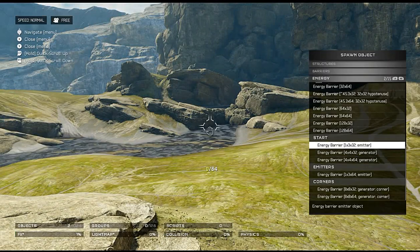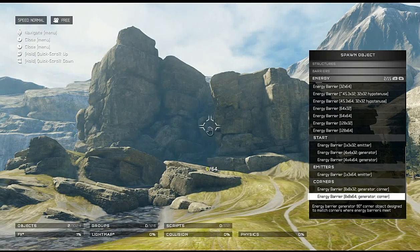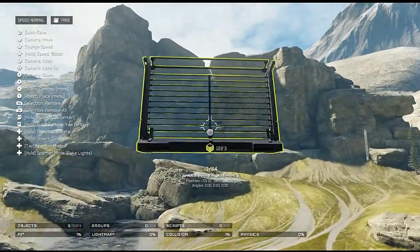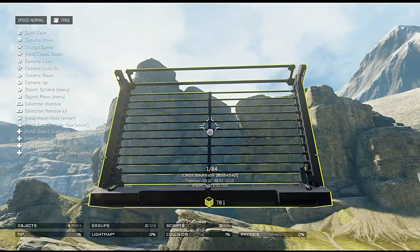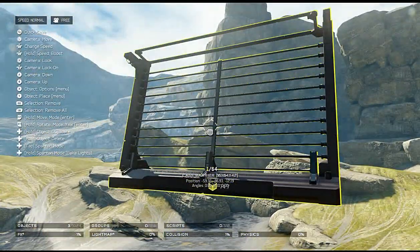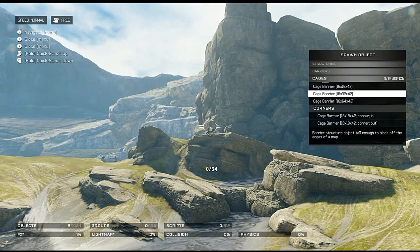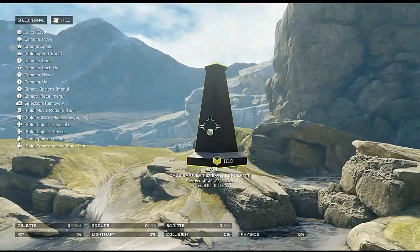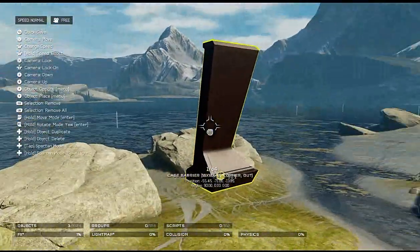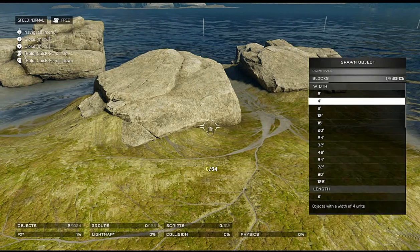Generator pieces — you put them next to the energy barrier to show where it's coming from. Corner pieces for those as well. Cages — okay, these are fences/cages. I can definitely see a Jurassic Park map coming out of this. I might try to make a Jurassic Park themed map — maybe. The corner in and corner out pieces for cages are really nice.